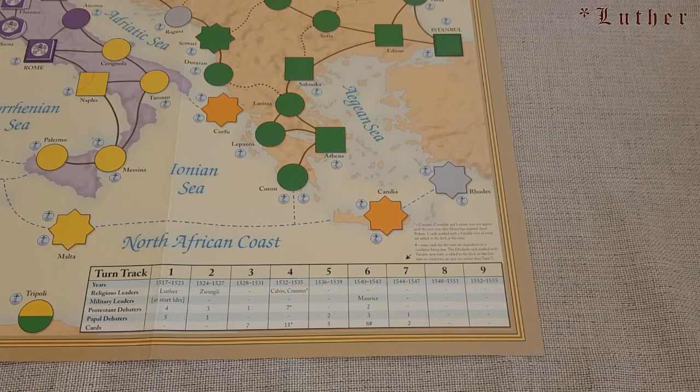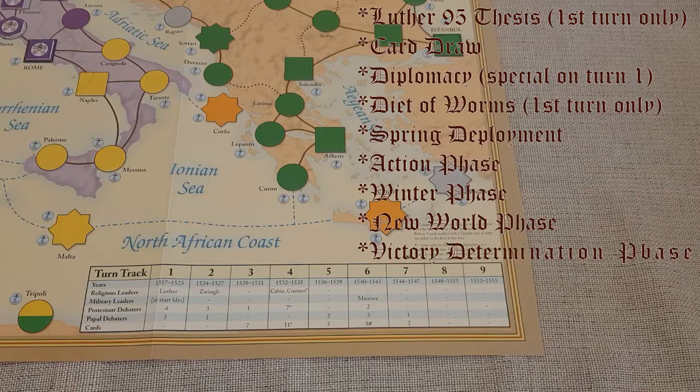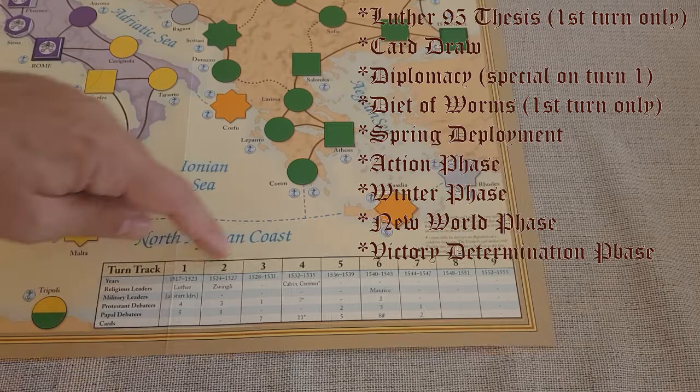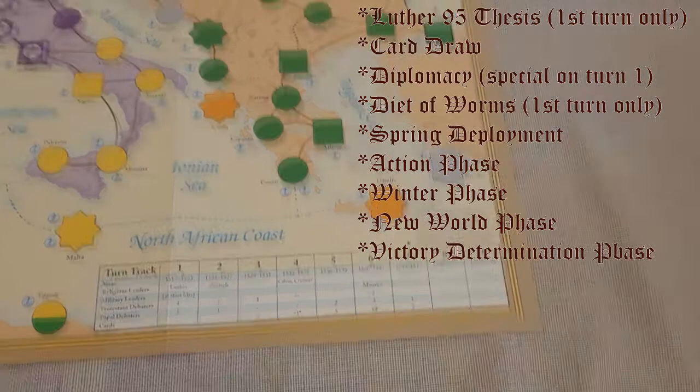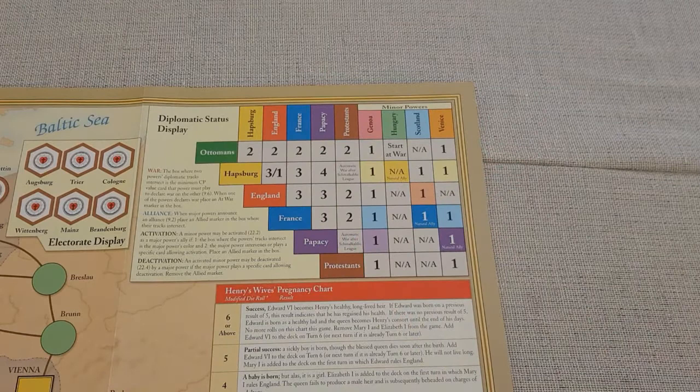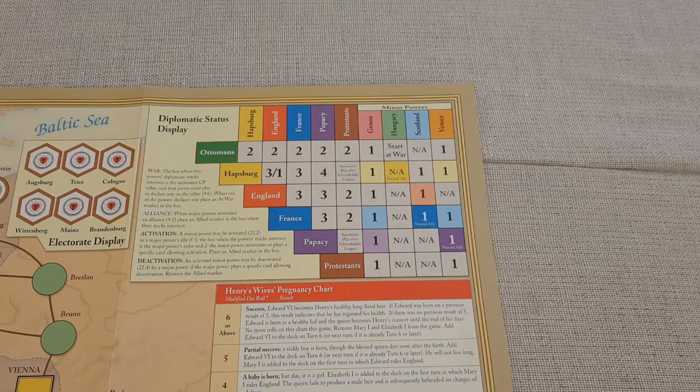The game is divided into phases. The first recurring phase is the card draw phase, where you add leaders, religious leaders, and debate reformers to the game based on the turn track. The second phase is the diplomacy phase. The diplomacy player aid also illustrates the impulse order: Ottomans, Habsburg, English, French, Papacy, and Protestants — this is the order in which the game is played. You also see the minor powers and an easy reference for how many points you have to spend to declare war on another power.